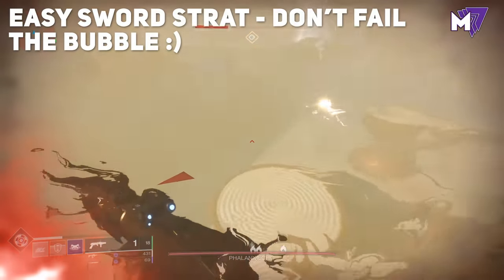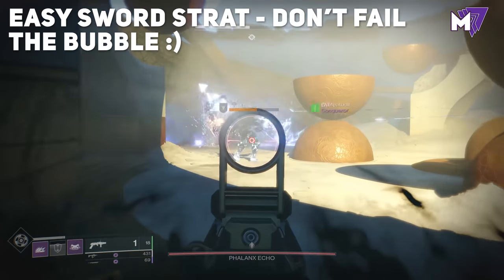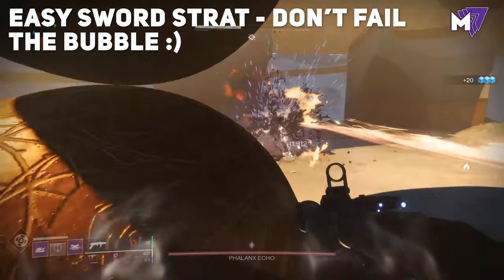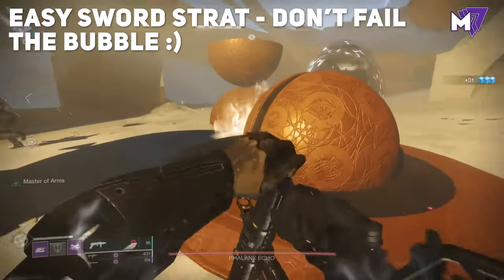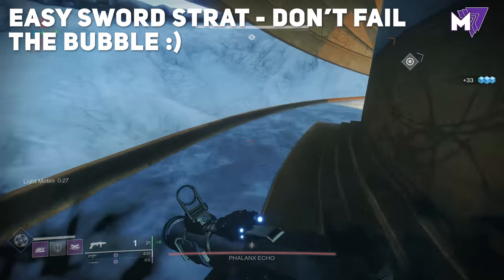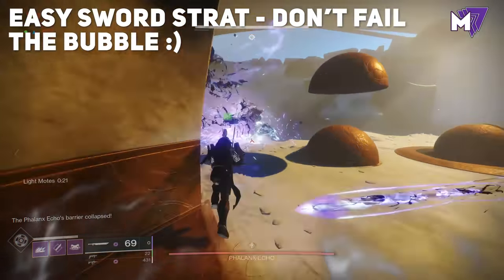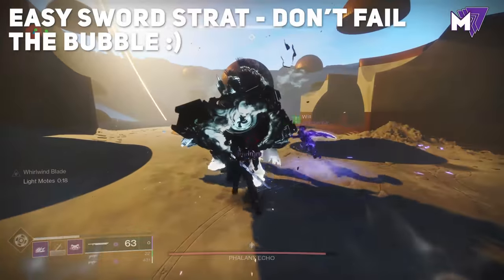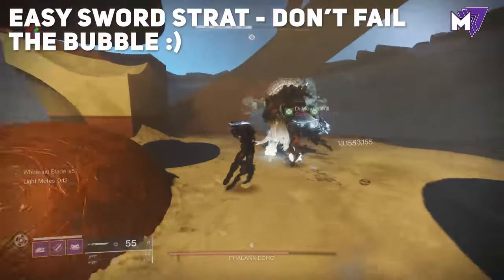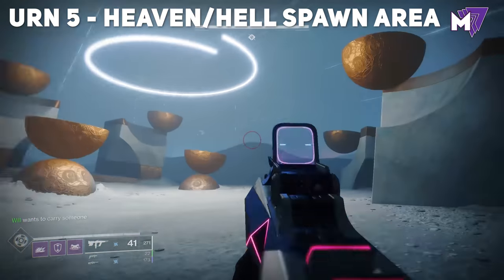For the actual first encounter, it's a repetition of the first area — make giant light and dark motes and deposit them where you see them. Once you get four motes of different colors, you can do damage to the bosses. An easy strategy is to bring a bubble and swords — pop the bubble right on the boss and you'll shred him quickly. Be careful not to fail your bubble as that will cause you to die.